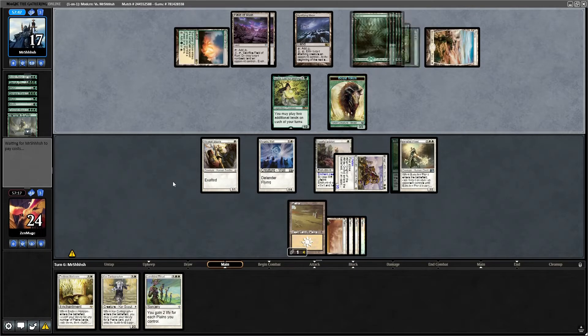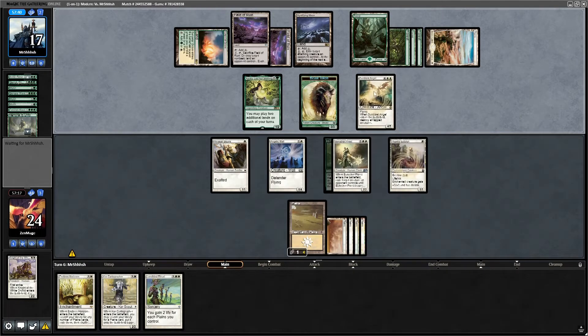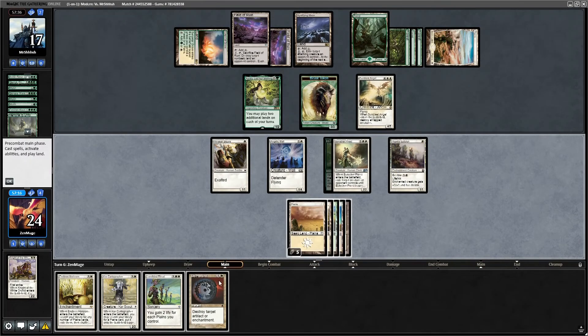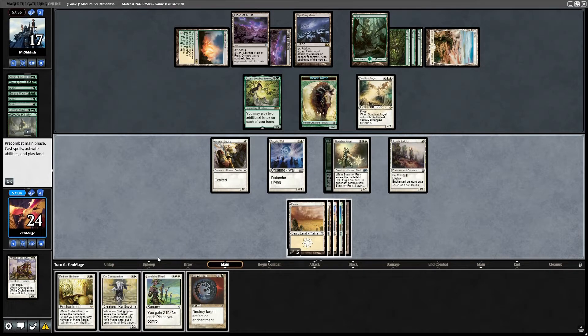So far I'm pretty well set up to defend, but he's got so much mana. Oh, now he has a maze. Sunblast Angel — destroy all tapped creatures! There goes my Knight, and now he has a flyer. Got me Disenchant, which is not relevant. I could search for more land, but I need to deal with this Angel.